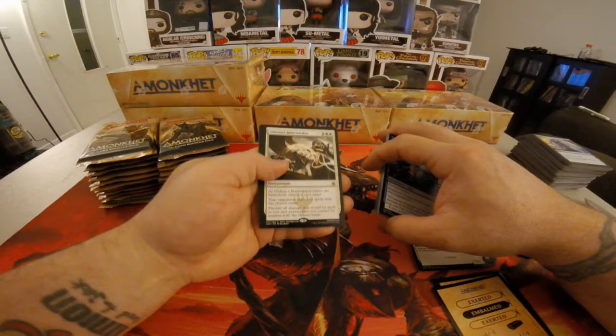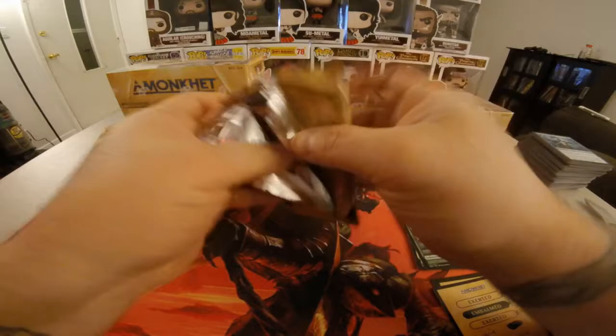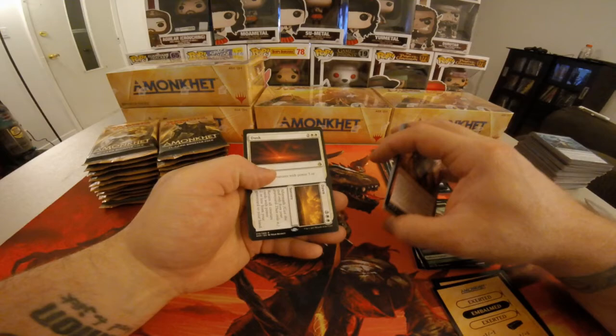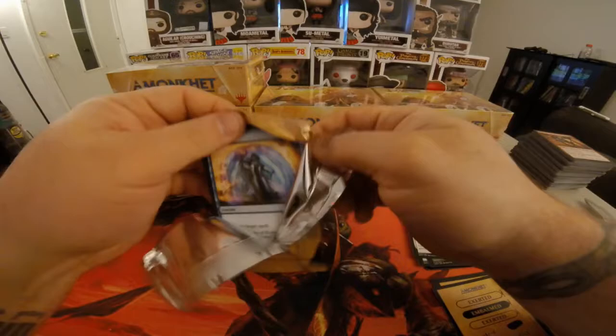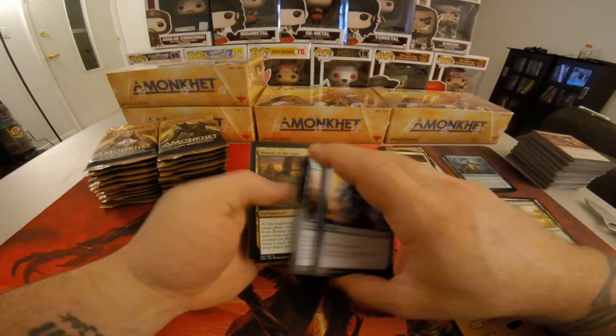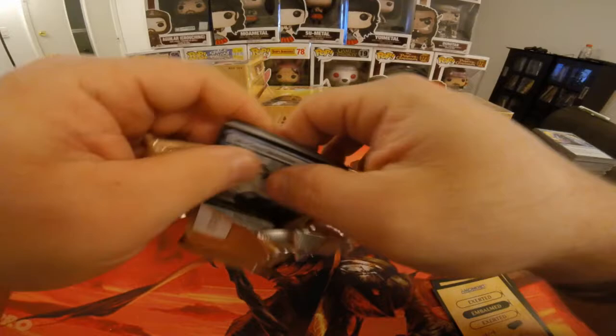Gideon's Intervention, Full Art Plains, and a Full Art Hippo. Dusk and Dawn is an Aftermath card. Another Bounty of the Luxa, Full Art Zombie. I'm taking it that all the embalmed tokens are Full Art — that's what I'm thinking.